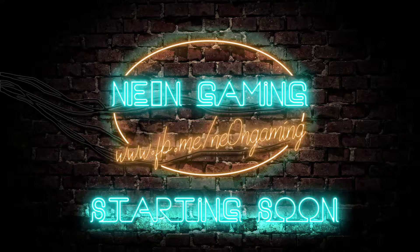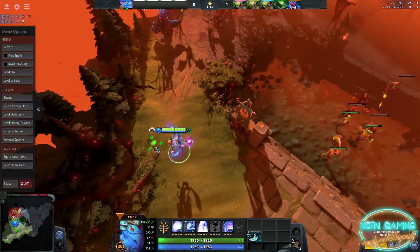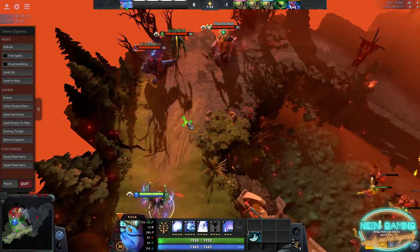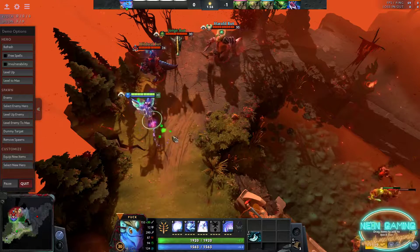Good day guys, today I'm gonna show you how pack a spaceship works along with the dagger. First you need to pick pack, and then second you need to have dagger. I'm gonna show you first before I tell you the secret.